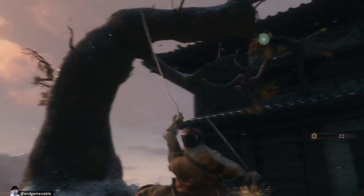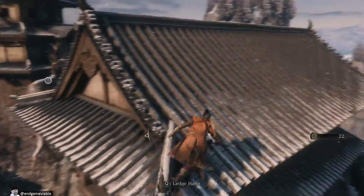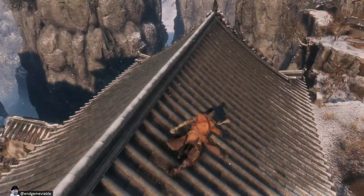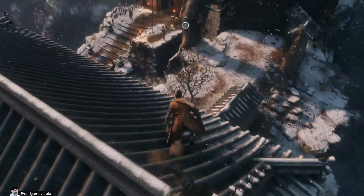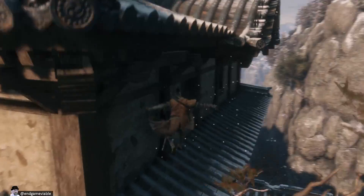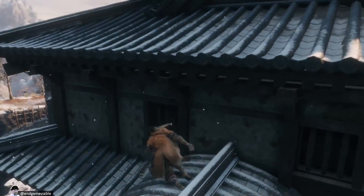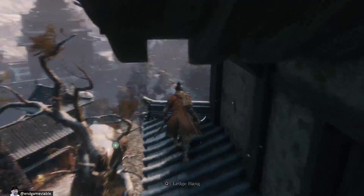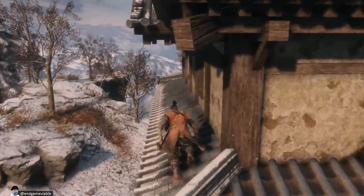So we can grapple up onto this tree and up here onto the roof. This looks like the gameplay video that I've seen before. So I really have not seen much about this game. I mean, I know it's a From Software game, so I knew I was gonna buy it. But I haven't seen a whole lot about how it's different from previous games, other than this grappling hook thing.